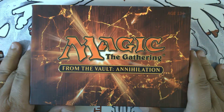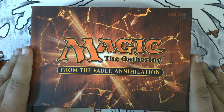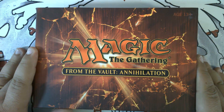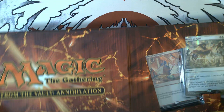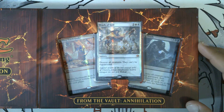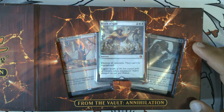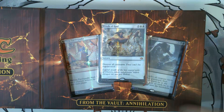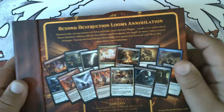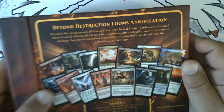Hello, Pizza Packs here, and we've got a fun one from the archives. This is Magic: The Gathering From the Vault: Annihilation. This was one of the later From the Vaults and contains a full set of special foiled sweepers from over the years. You can see it's a pretty cool little set.